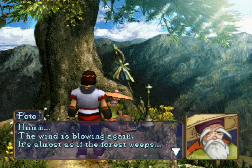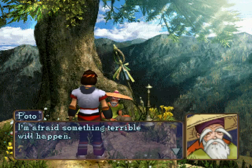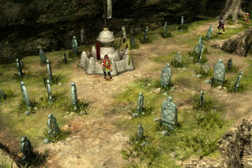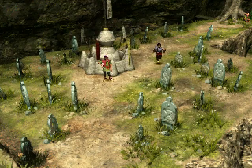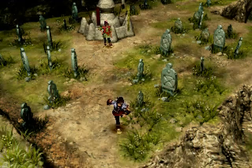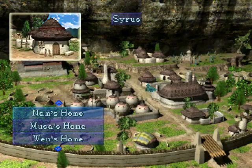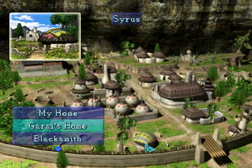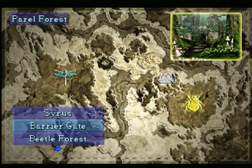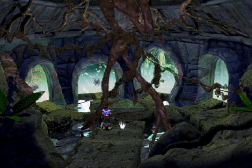The wind is blowing again — it's almost as if the forest weeps. I'm afraid something terrible will happen. Well, we're at the halfway point of the game — it wouldn't surprise me if something terrible happened now. So anyway, we're on to the third forest in search of the spirit Yamu. I shall get to the forest gates. We proceed into the barrier gates, and I shall save it here. Until next time.